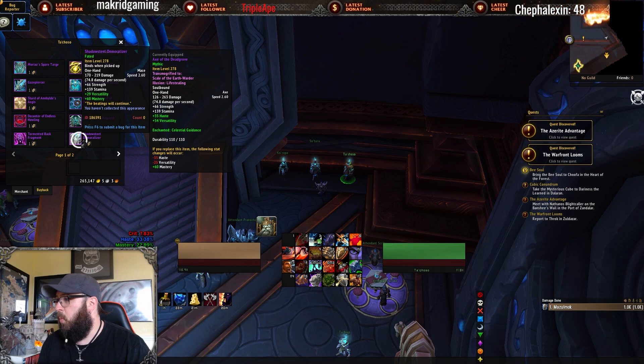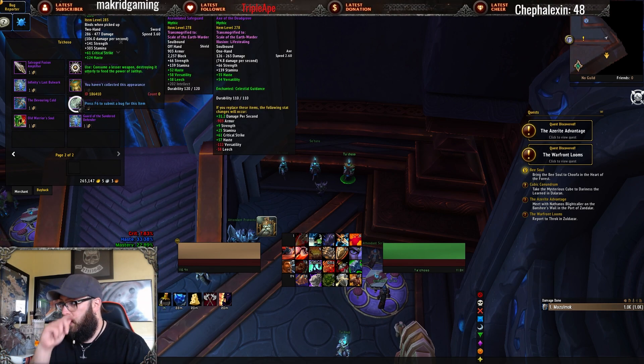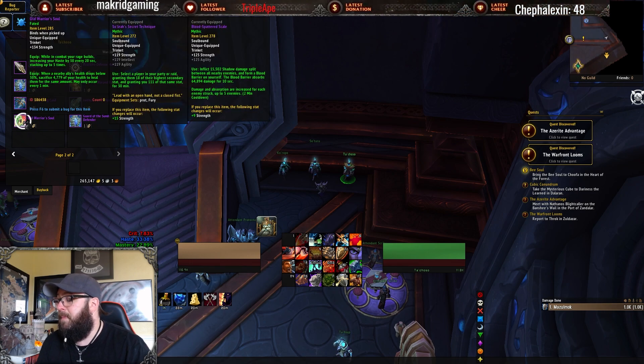Looking here, we have some one-handers and maces. So unless you're specifically looking for a weapon or a shield, I really wouldn't worry about it too much. A trinket that Paladins, Warriors, and Death Knights can use is the Old Warrior's Soul.